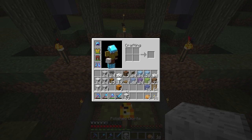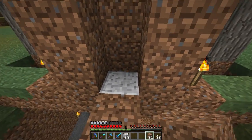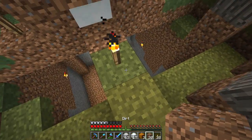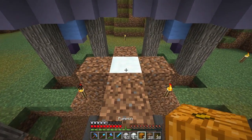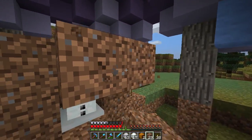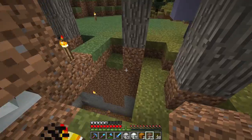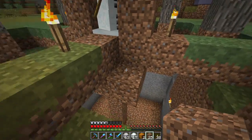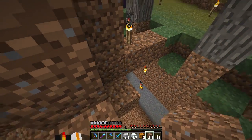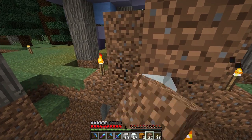Right here is where our little Olaf friend will live. We're not actually going to call him Olaf — we need a real name for him. I want you guys to help me come up with a really good name for this guy, so leave me a comment, or find me on Twitter or Facebook. Don't escape! There we go. I'm going to set him in there like that for now as we start to get some of the basic underground work done.